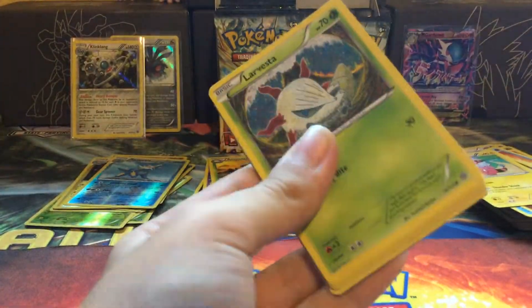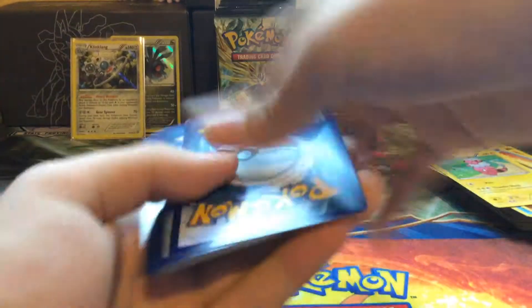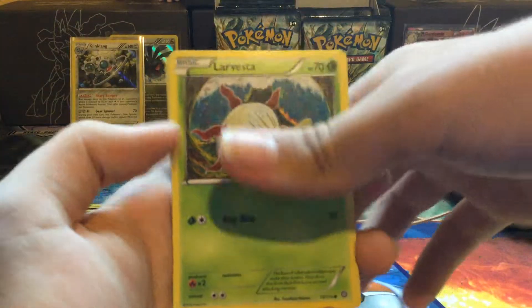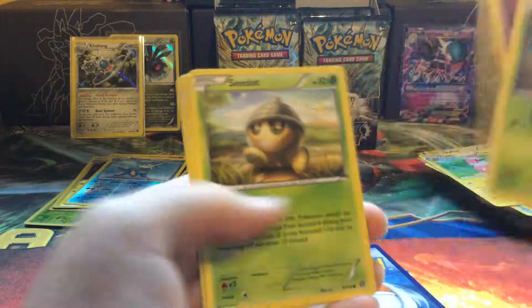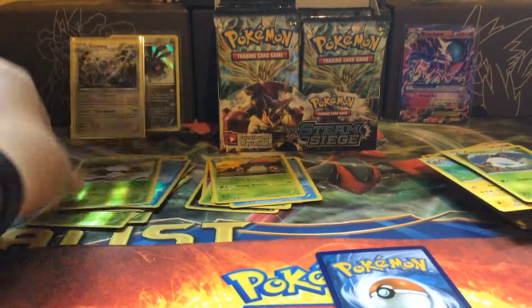That pack got destroyed. Code — three and two. So Larvesta, Driftloon, Ponyard, Seedot, Clink, Shieldon, Zuelos, and Nidorino. Reverse — Fungus.